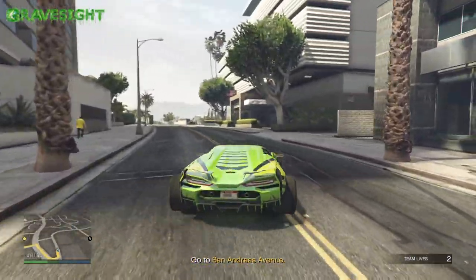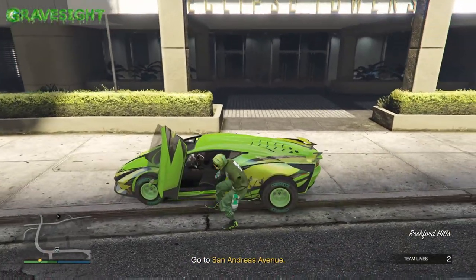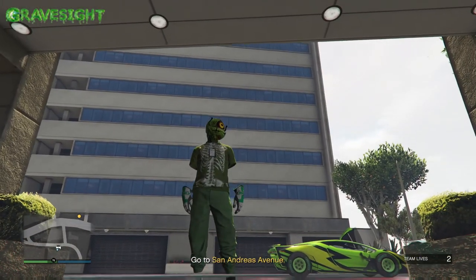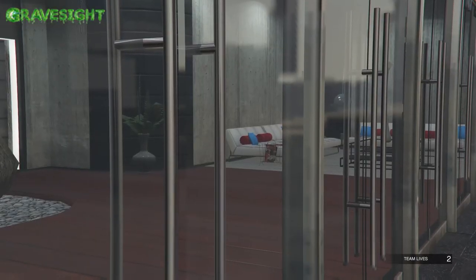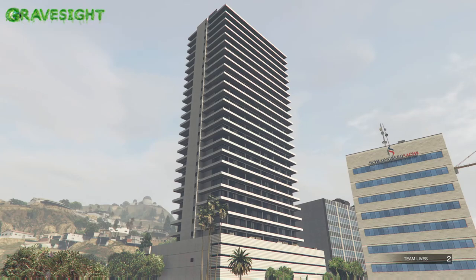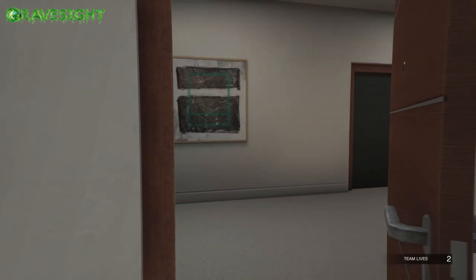From there, just start up the mission and then make your way over to one of your apartments. All you have to do is run into your apartment. I've got my custom outfit that I want the IAA necklace on — some say it's a badge, I'd say it's more like a necklace. We're going into this Eclipse Tower apartment so we can go into the clothing section and save the outfit.